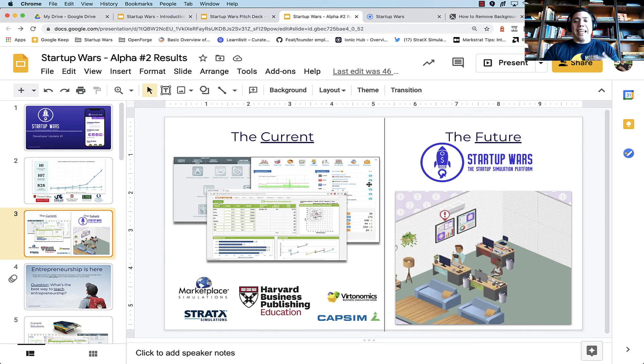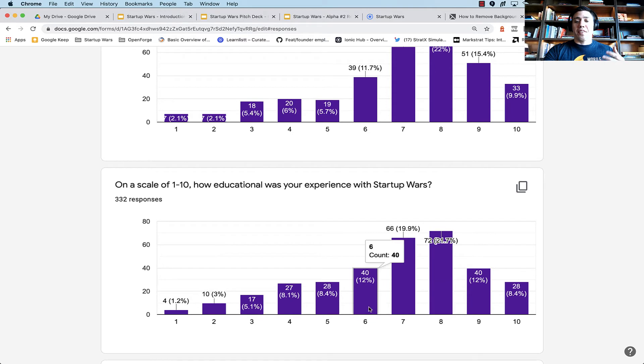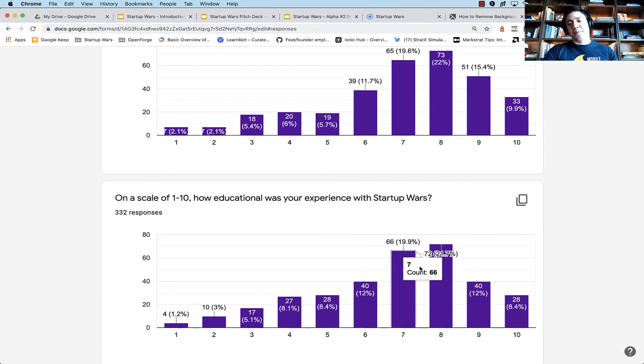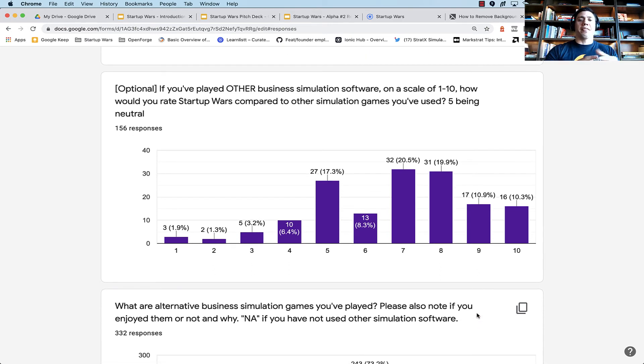Startup Wars' goal is to put the player in the actual environment of having their own company, which is what we've done, and we see the results are really positive. But being enjoyable is not enough — we also need to make sure it's educational. So we asked how educational the experience was. About 65% rated it a 6 or above. This is scaled a little lower than the enjoyment side, which makes sense since we're still in our second alpha and building out additional educational content. We also asked students who've played other business simulation software how they'd rate Startup Wars compared — the vast majority rated it higher, or neutral because they haven't used anything else.